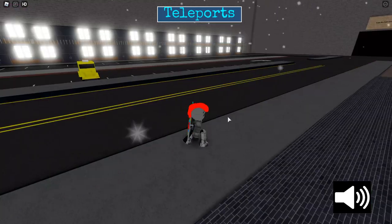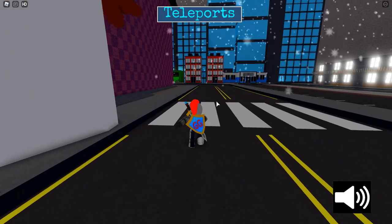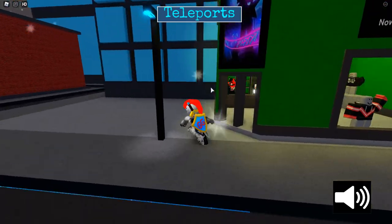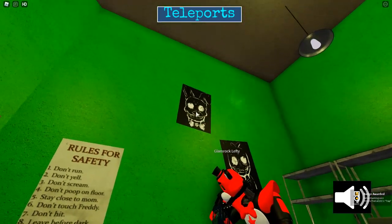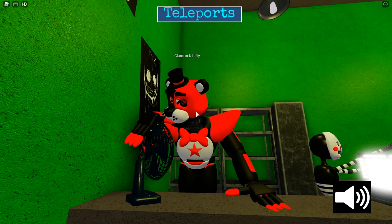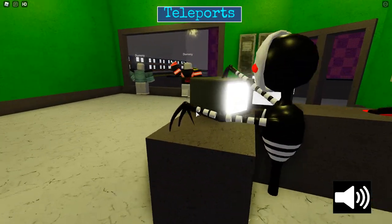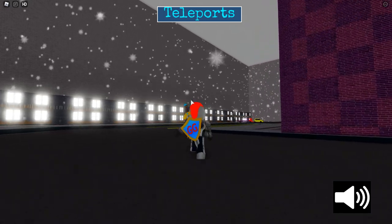To get the first badge, head over to the taxi right when you leave spawn. If you're facing the mall, turn right and run all the way to the green building. Head inside and as soon as you do you will get the Trap badge. You can see all the Spring Trap pictures on the wall - there's some nice merch in here, Glam Rock Lefty cleaning the fan, and the Marionette looking a little confused. Easy peasy, that's the first badge.